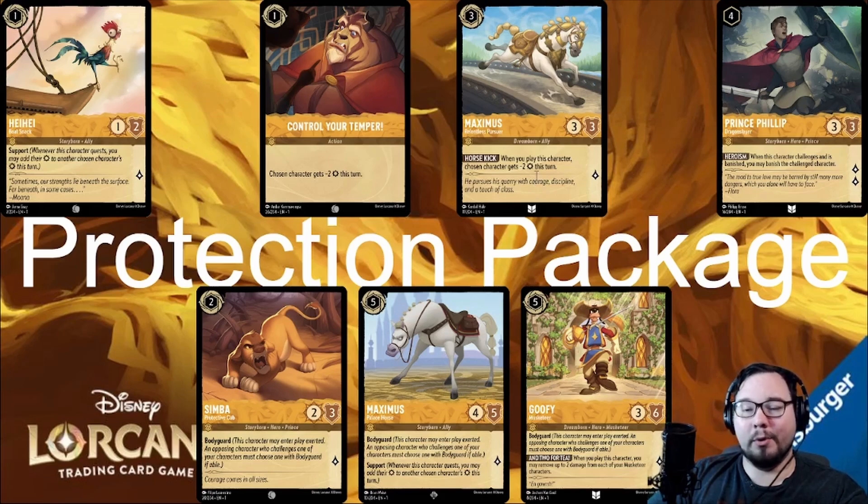In the middle are Control Your Temper and Maximus, which has the same ability on a decent body. These are why I said that Healing Glow is currently outclassed. They reduce an opposing character's strength by 2, which would prevent the 2 damage that Healing Glow would heal, but has extra utility — such as allowing a character to survive the challenge when it otherwise wouldn't and wouldn't be healable, or allowing you to prevent multiple instances of damage if you challenge into that same character with multiple of your characters. This little trick can easily skew the math in your favor and take your opponent by surprise.